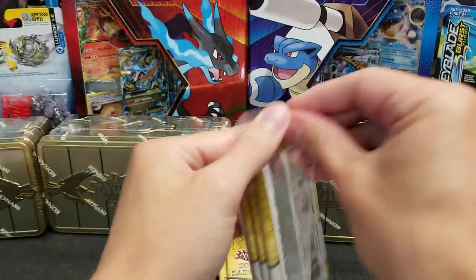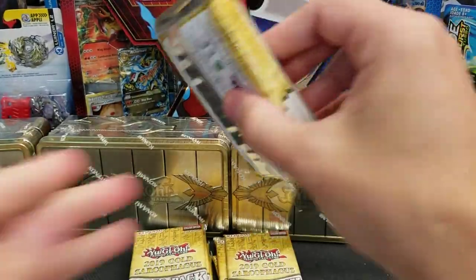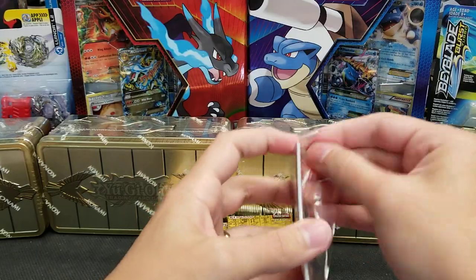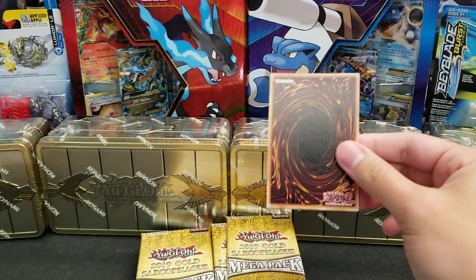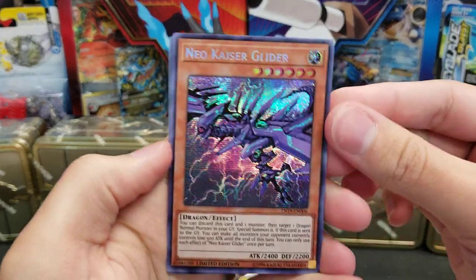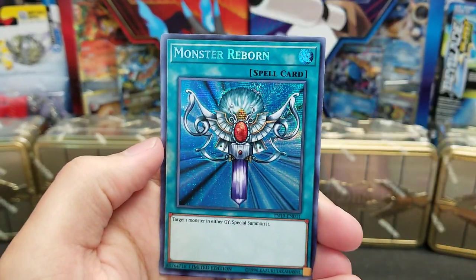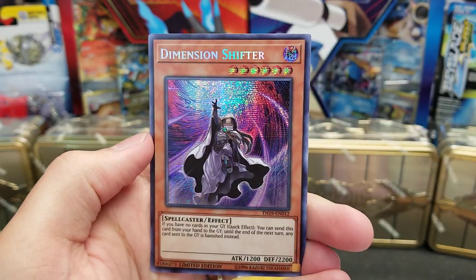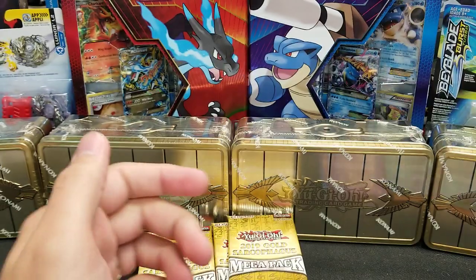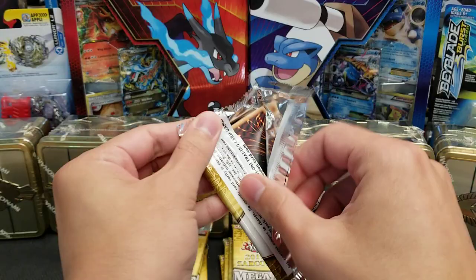And if we can find multiple Borel Swords potentially by the end of this as well, it'll definitely be a solid case. We've gotten a lot of value already so far, just haven't gotten the top money pull yet. Neo Kaiser Glider. Red Eyes Alternative Black Dragon. Monster Reborn. The Winged Dragon of Ra. And Dimension Shifter. So I had three, three, two so far for those. And then on to the Mega Packs.